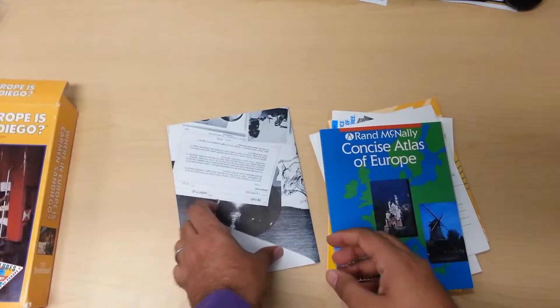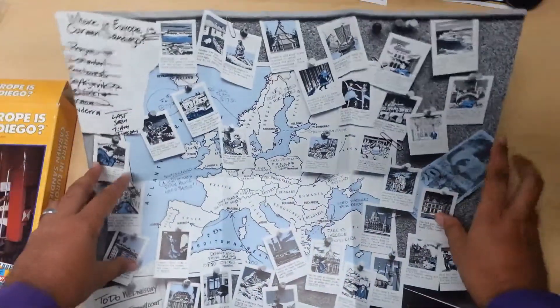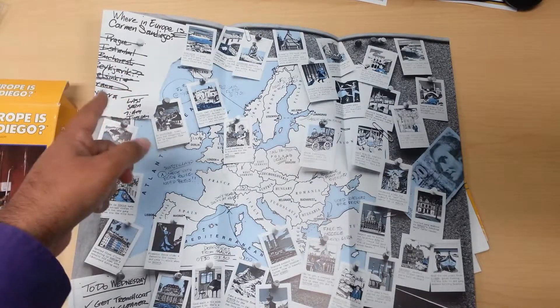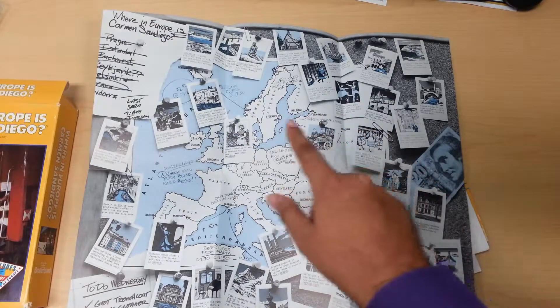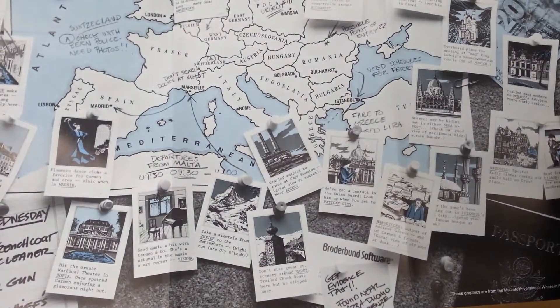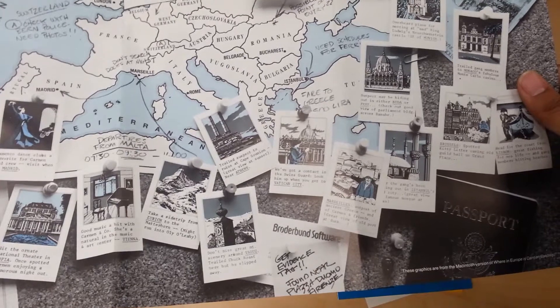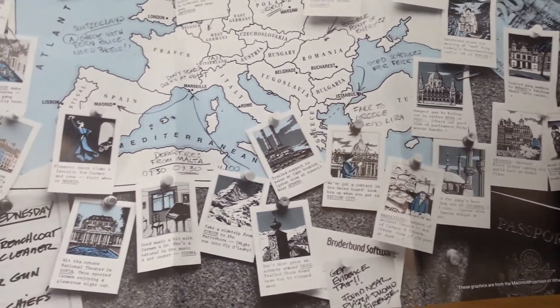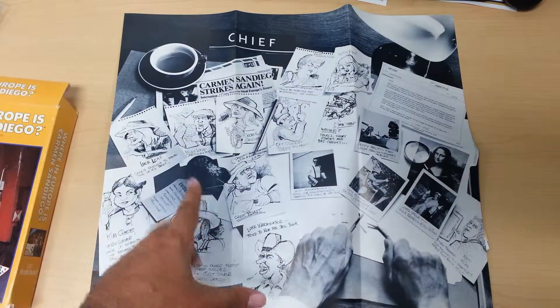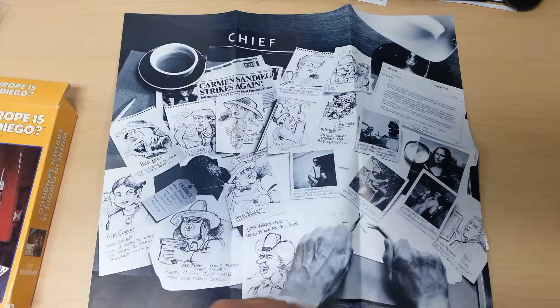But the best thing about this copy of the game is this poster. On one side you have a Where in Europe poster — it's Carmen Sandiego — scratching out all the different countries you're going to visit and information about them. Here is a close-up to give you an idea of what it looks like. There are Polaroids and post-it notes and thumbtacks everywhere.